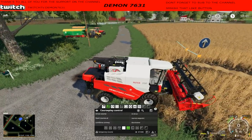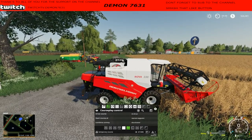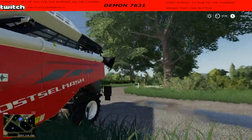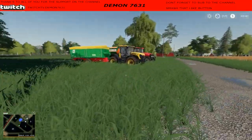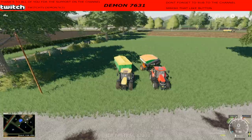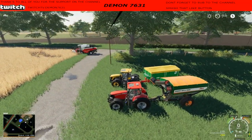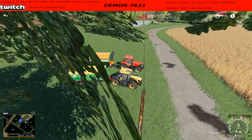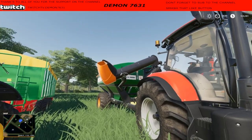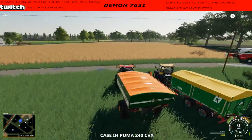Hey guys, welcome back. Where I left you we have bought this harvester here and got it back to the farm. We're all around field one. I did purchase a GCB fast track and this grain trailer - these are non-modded. This is a 21,000 liter grain trailer, one of our tractors from the farm is a Case 240, and we got our auger wagon which is 19,000 liters.